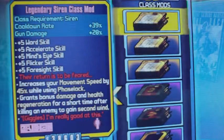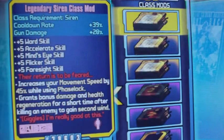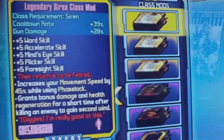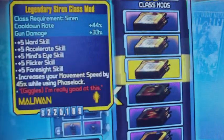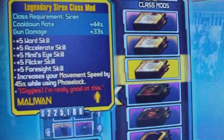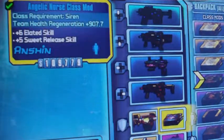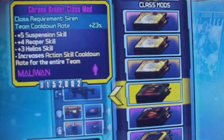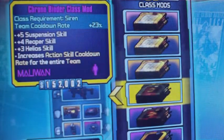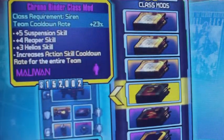On to the Siren — my second favorite character in this game. Got the weird pink mod with her too — the Legendary class mod. Got the Slayer of Terramorphous class mod and the regular Legendary class mod. Currently have equipped the Angelic Nurse class mod. Chrono Binder class mod: team cooldown rate, which is pretty effective.